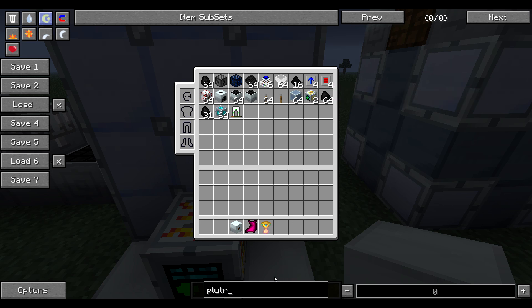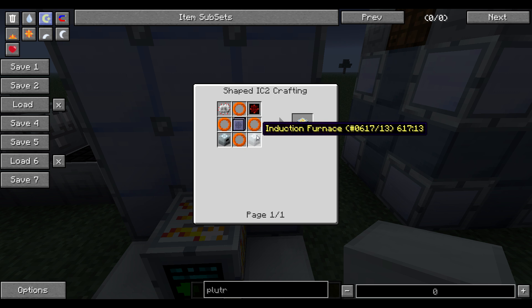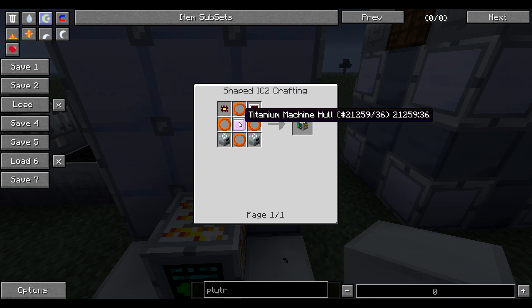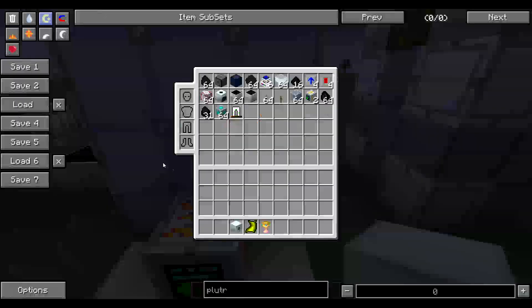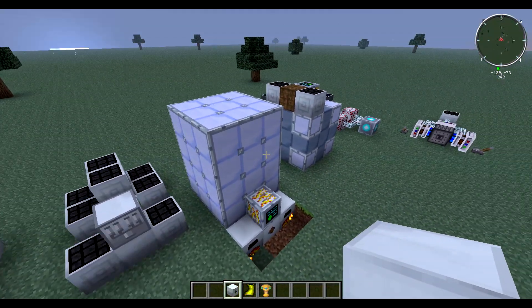For the blast furnace itself, there are basically two induction furnaces, electronic cells, electronic circuits, a titanium machine casing, copper — I don't even know how you pronounce that — and an advanced machine block. You guys can look up the recipes; it's standard machine casing in a 3x4 with the middle empty.